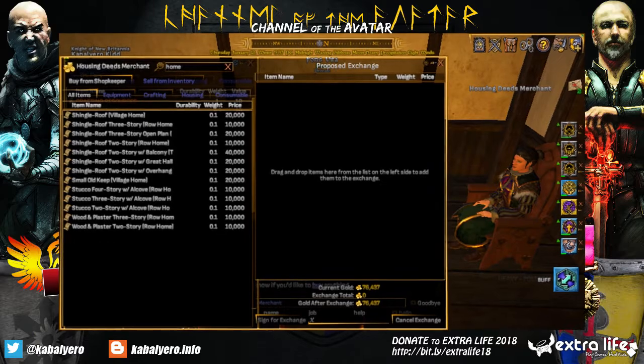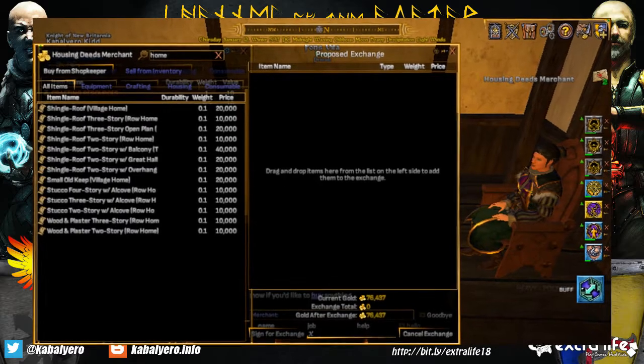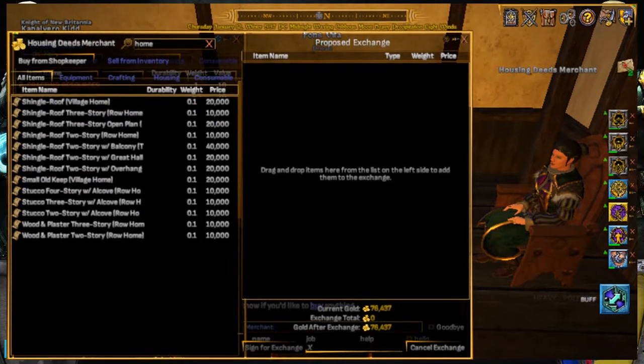These Housing Deeds Merchants will sell you different kinds of houses like Row Houses, Village Houses and even a Town House, and it will only cost you 10,000 to 40,000 Game Gold.